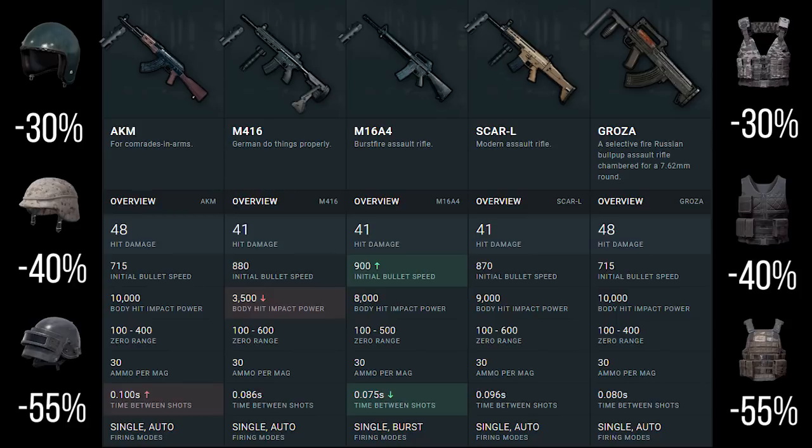The M4 is the quickest 5.56 weapon. We're not looking at the M16 here because it only has a burst mode and single shot mode — it has very quick single shot fire, but you can't compare it to automatic mode. The M16 is supposed to be a longer-range marksman rifle.